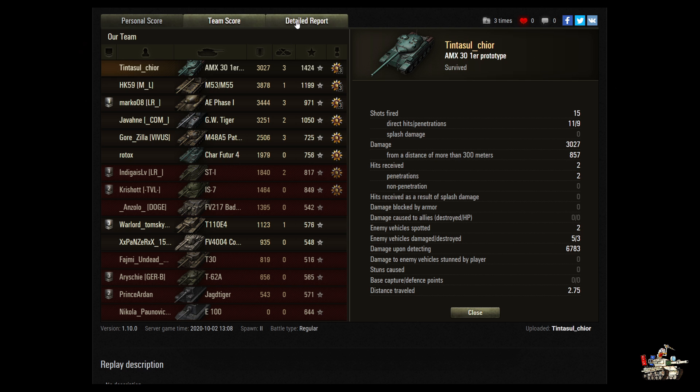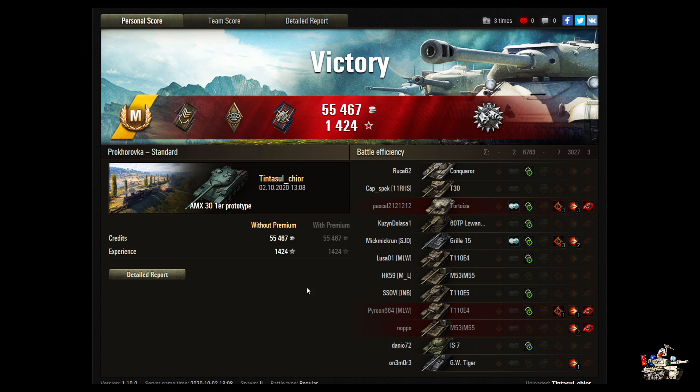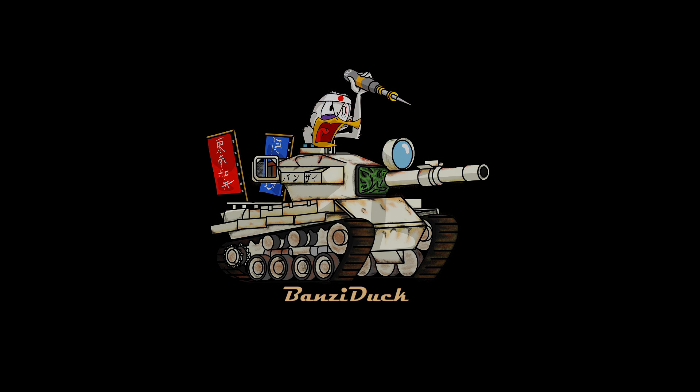The ability for you to just creep up into those bushes the way you did — I'd be interested to see your equipment loadout. You were almost within that 50-meter range and just lighting these guys up and they were just melting — none of them had any idea you were there. Nicely done! Free-to-play account made 27,000 in credits. You titled this 'The Forgotten One' and you were the forgotten one — sitting right there under their noses. Just a really good game playing the vision mechanics of the AMX 30. That's Tintasul on Prokhorovka in a standard battle. If you like the video hit the like button, keep those videos coming, and please remember to hit the subscribe button. This is Bonzer Duck, out.